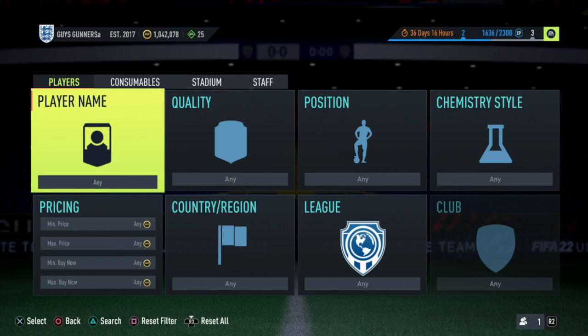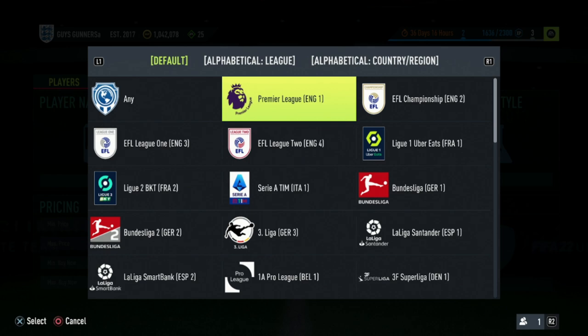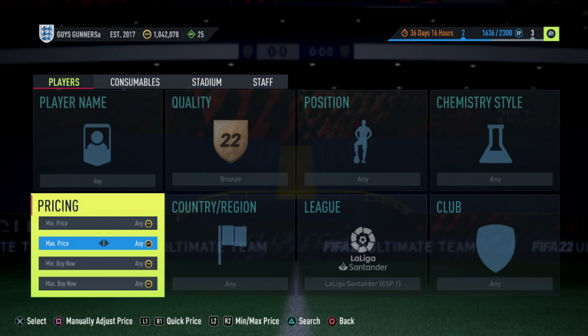When starting out on a low budget on the road to 1 million coins, there are two different trading methods you should always be using. The first is going to be the bronze league SBC sniping method. All you need to do is put the quality to bronze and then select one of the top five leagues — this includes Premier League, Ligue 1, Bundesliga, La Liga Santander, or Serie A — to snipe these cards.